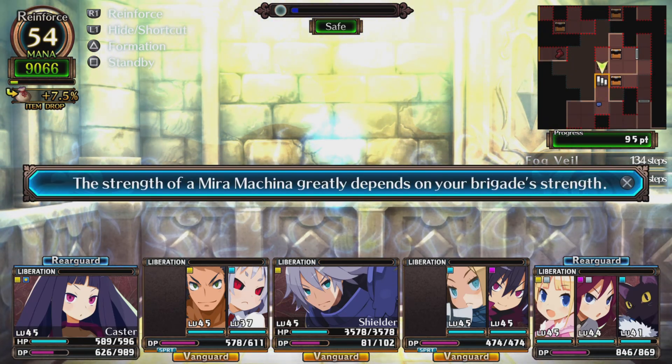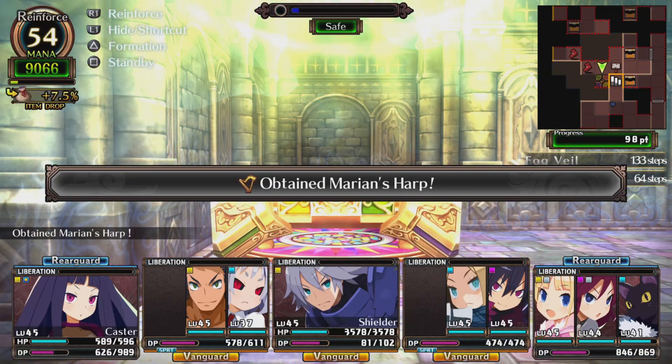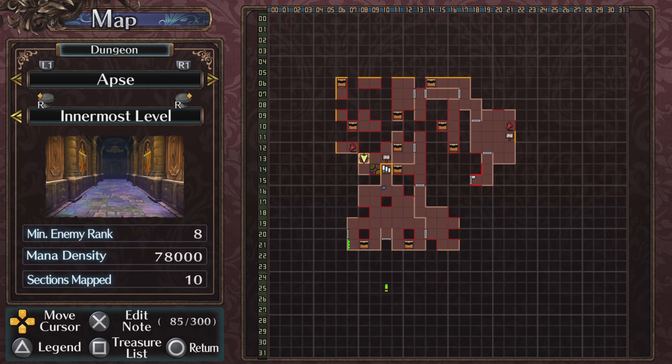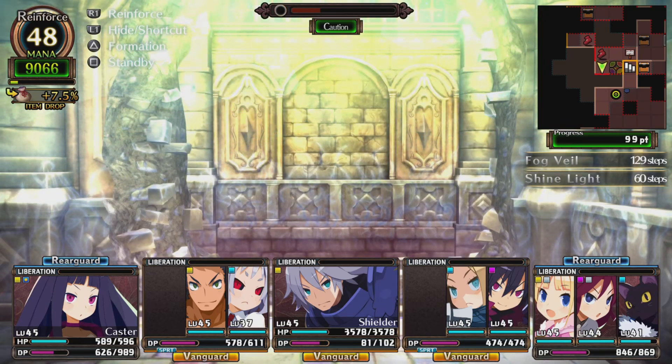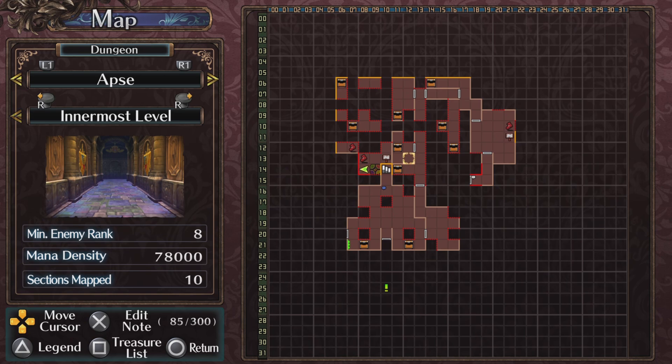The strength of a Mira Machina greatly depends on your Brigade's strength. I haven't done that for a while. Miriam's heart — this is a normal one, for trophy. Got a curio here. What is over here? Nothing. Over here? I'm kind of wasting the RP, but it's worth it. There's still more places I want to explore, like right here — breaking these walls. I'll see you all the way down here somewhere.